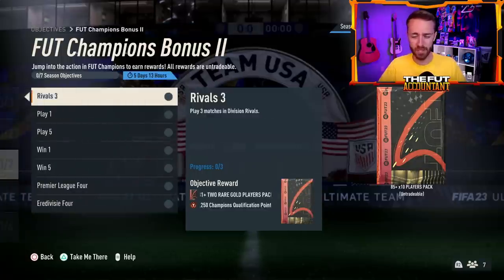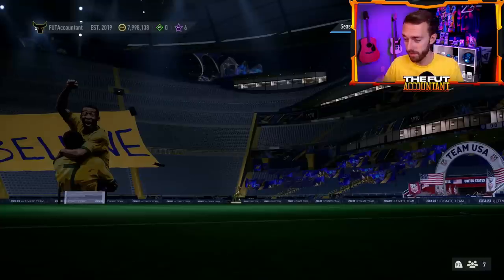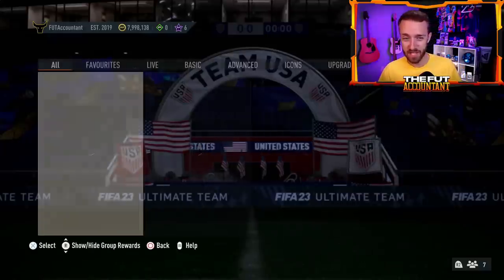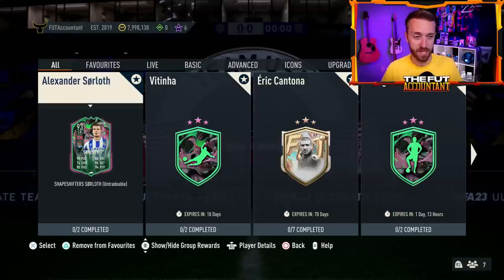We also have a Foot Champs bonus objective. The biggest W here is playing three matches of Division Rivals to get your 1,250 quality points, which for a lot of people in FIFA is pretty massive. I'm not going to go after the full objective though — I know the Airdrie TOTS cards are up big and you get an 85-rated card at the end of it, but it's too much of a grind for where I'm at in the game right now. Decent objectives overall.